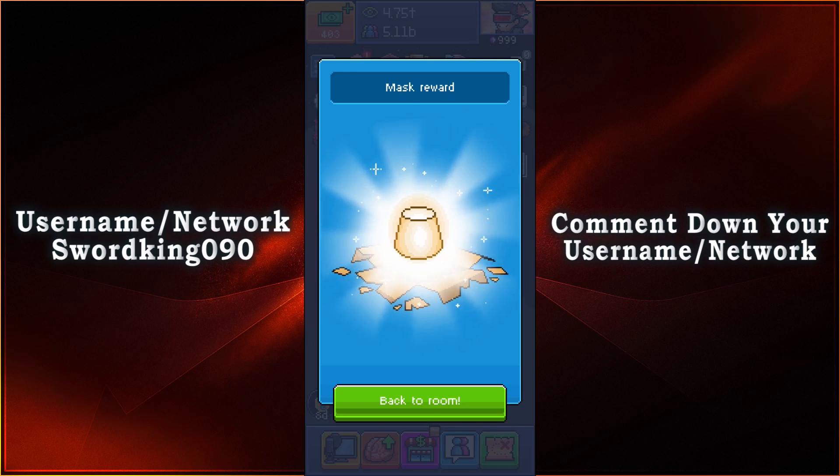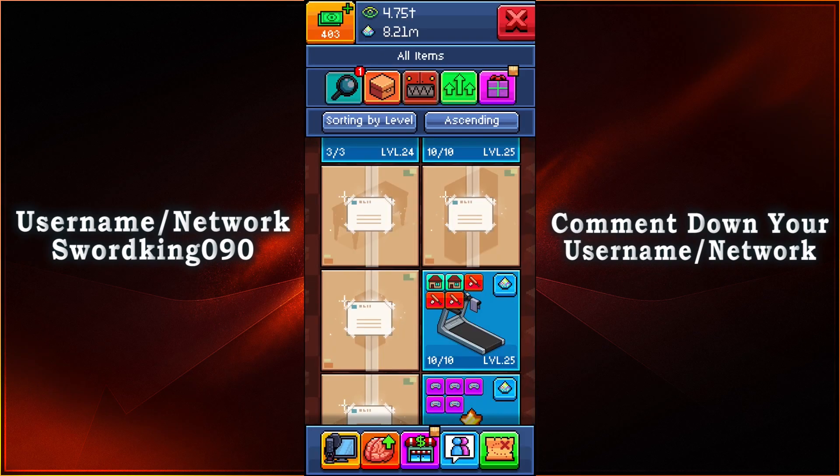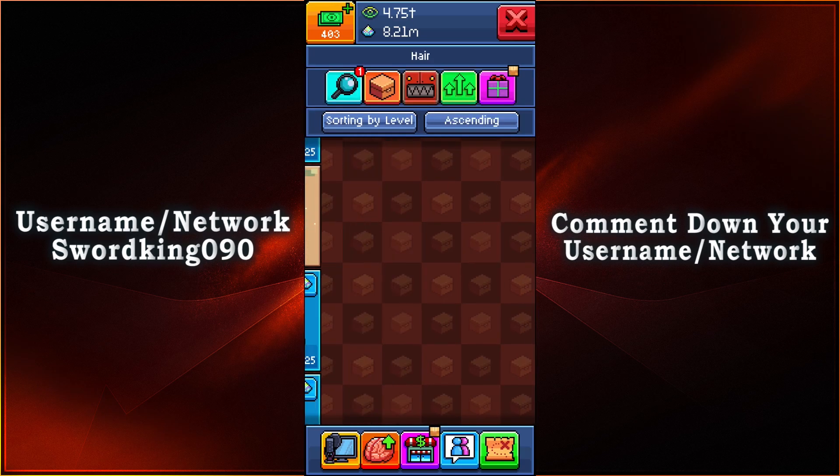And once again, once you collect all the masks, you'll be able to get yourself a random premium item for the pack. So let's go ahead and put this on — we're going to go to our inventory, hit that magnifying glass, scroll all the way down, and go to hairstyles.